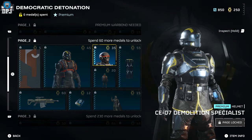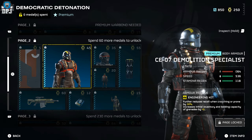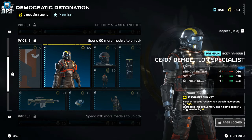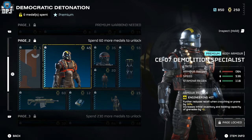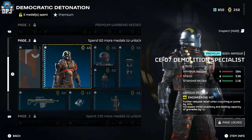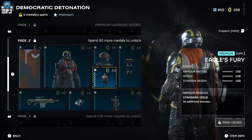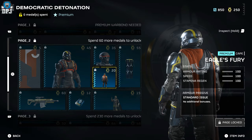We have another armor set called the CE07 Demolition Specialist with its helmet and body. The armor passive is the Engineering Kit, which further reduces recoil when crouching or prone by 30%, and increases initial inventory and carrying capacity of grenades by plus 2. The cape is called the Eagle's Fury.